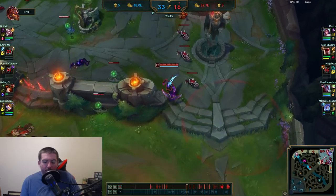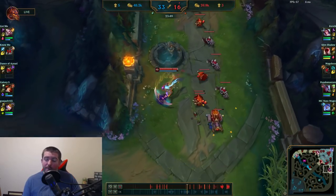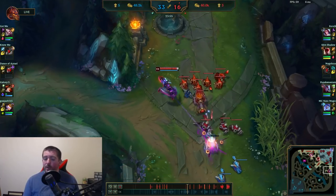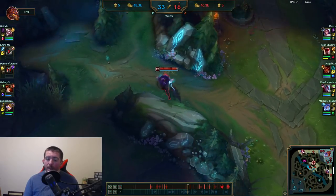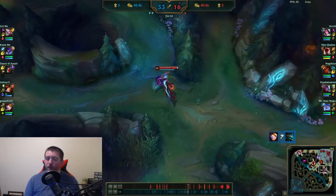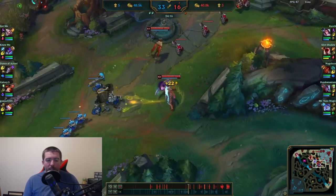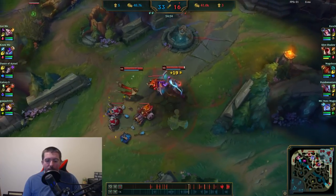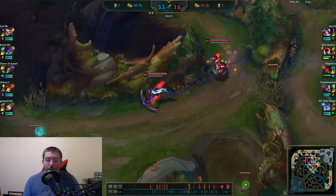Baron is up, so I can't stay in bot lane for too long. This is something to keep in mind as AD carry: you might think you're supposed to be bot lane pushing towers, but once you hit the 20-minute mark you need to be careful because the enemy team can rush Baron. Right now it's okay — Kha'Zix and Orianna are dead — so I can be in bot lane, but I shouldn't push for too long. I get the wave pushing in my favor, go to mid lane to clear supers, and try to maintain vision on Baron at all times.